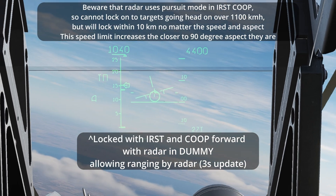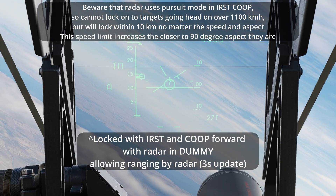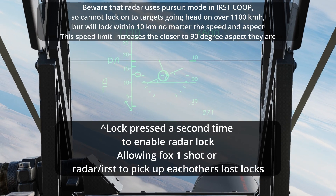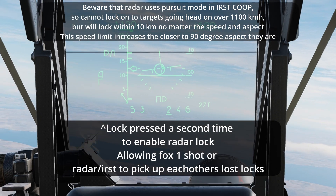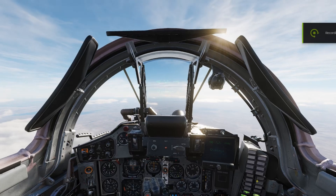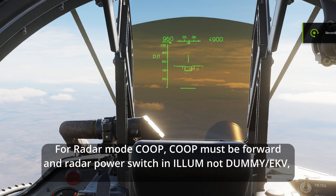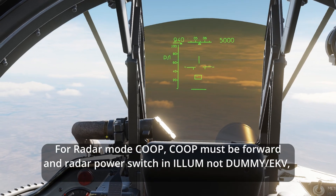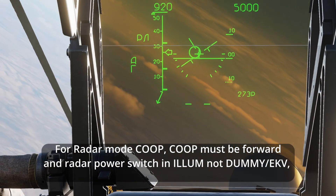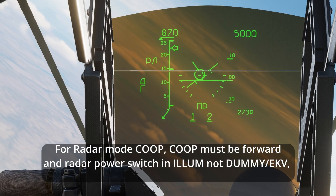To summarize co-op IRST: if the enemy is going over 1,100 kilometers per hour head-on and you press lock a second time to force the radar into STT, the radar won't lock until they're within 10 kilometers. In radar mode, as long as the radar power switch is on ELUM dummy, turning on the co-op switch will allow the IRST to pick up lost radar locks if it can — and this might include even when the target notches you.